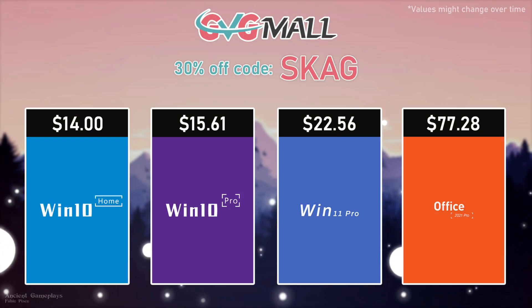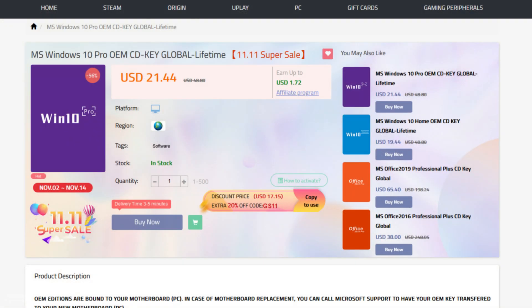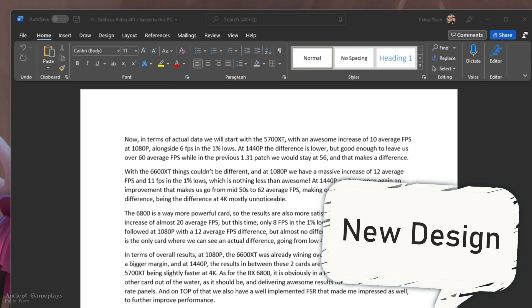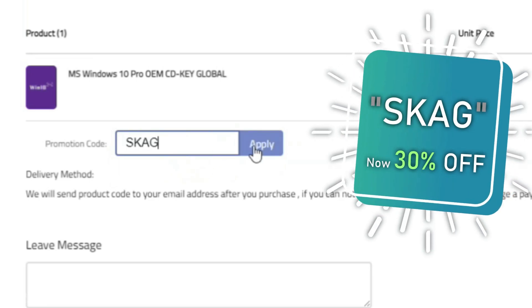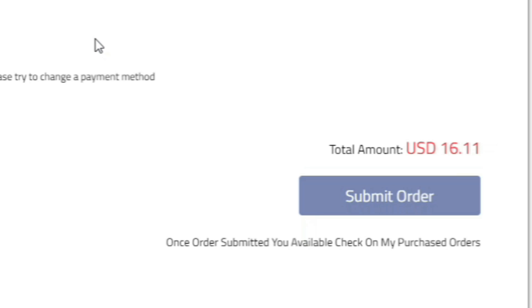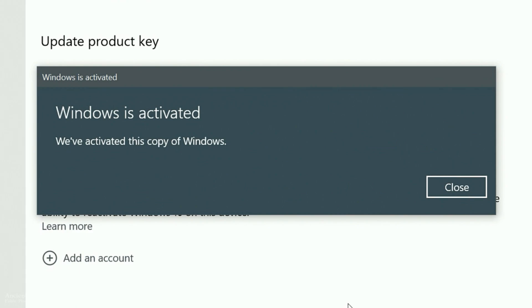As always, let's start with the release notes and then we'll go into the things I found. Today's video sponsor is GVGMO, bringing you all the software deals you need like Windows 10, Windows 11, Office 2021 with the new Windows 11 design, and even Windows Server 2022. For all of these you can use my SKG discount code for 25% off, getting a Windows 10 serial key for only $16. Then use the key in your Windows settings and you'll have an activated system.